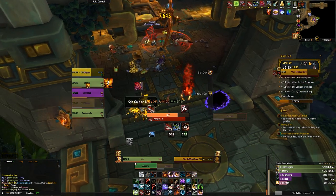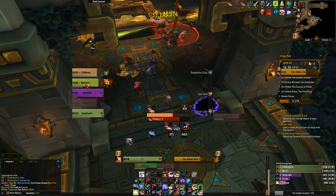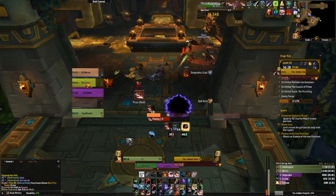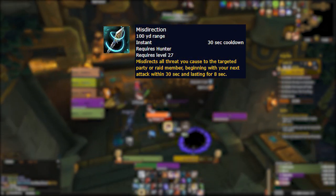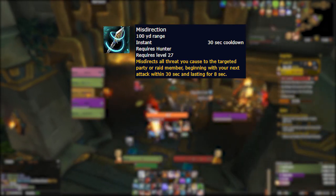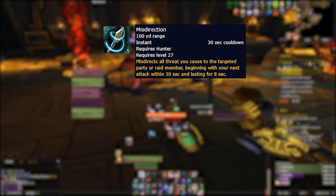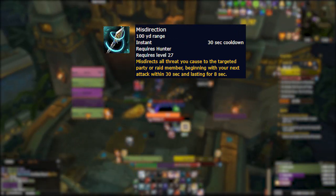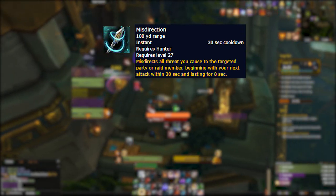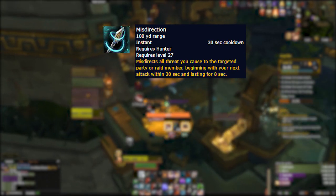Moving on from the new baseline abilities, let's talk about changes to abilities we already had in BFA. Starting with a nice quality of life change, we have Misdirection. This ability will now apply a 30-second buff to you, and then upon your next attack it will begin an 8-second timer in which all the threat you generate goes to the target of the ability instead. This is great to use before pulls, especially compared to how it functions now in BFA where the 8-second timer begins immediately upon casting. A wonderful change.